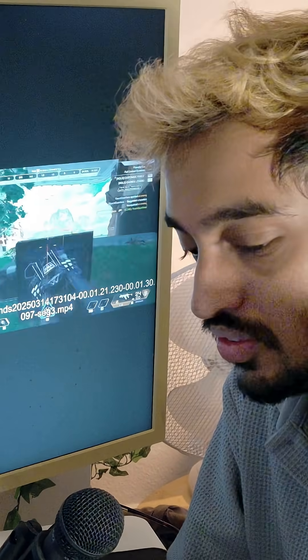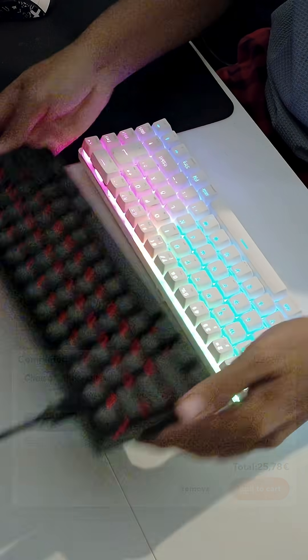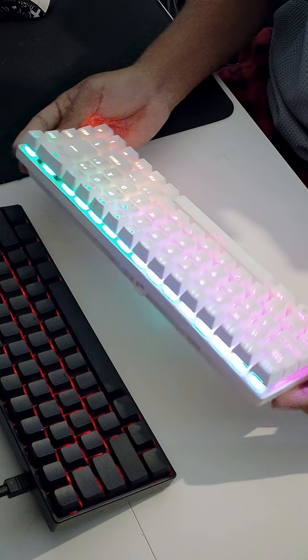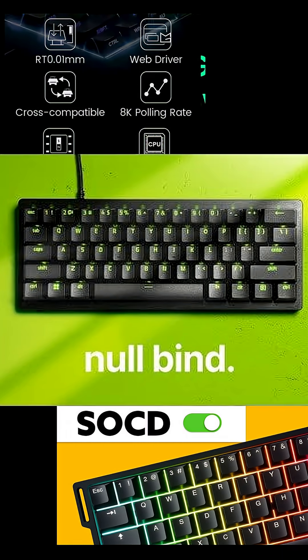Your keyboard might actually be holding you back from hitting your potential and your actual skill ceiling. This 30 dollar keyboard is basically a noisy budget Wooting 60HE, and this 70 dollar one is a mechanical one which is also marketed as gaming, but they're completely different. The 30 dollar one has almost every feature that the Wooting has, and they are pretty well executed.